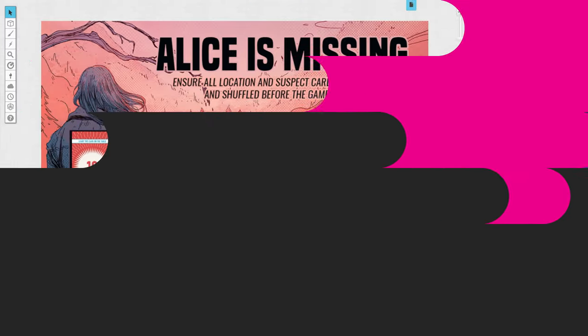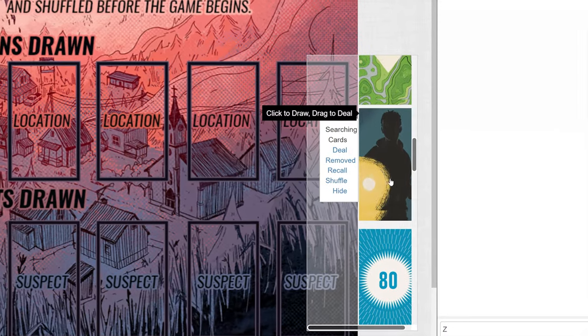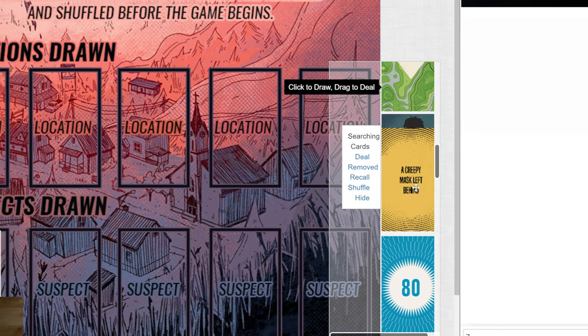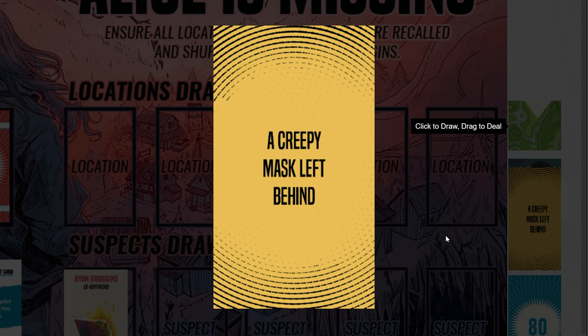Searching cards. The last type of cards are searching cards. If there ever is a lull in the game and you're not sure exactly what to do, you can go to a location and draw a searching card. These can really shake up the game though, so use them sparingly.